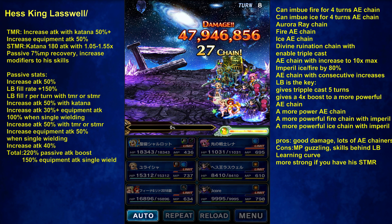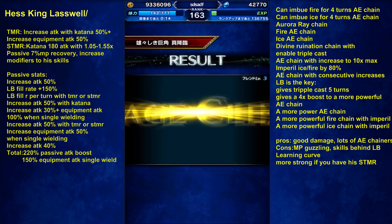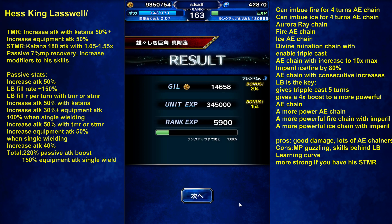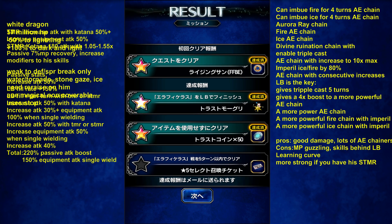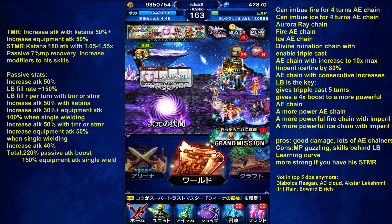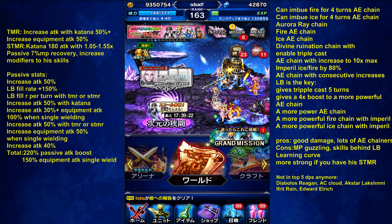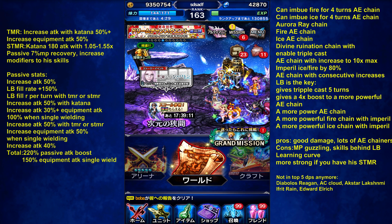Should you pull? It's hard to say. We have Onion Knight coming out, CG Cecil, more powerful Esper units, Diabolos Regan. At the moment he's not even in top 5 — neither is Ifrit Reign, Chair Reign, or Aldar King Reign. Top 5 DPS are Diabolos Regan, Ivan Chodron Cloud, Axstar Lakshmi, Ifrit Reign, Edward Elric. So King Reign and King Laswell fell out of the top 5 already in the JP version — they're about 8 months to a year ahead.